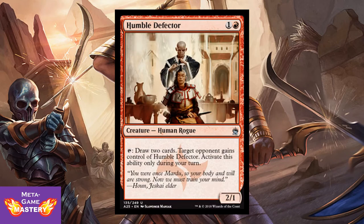And Humble Defector — this is a tricky card, but it's actually really powerful in Rakdos builds. It's 2 CMC, 1 colorless and red, for a 2/1 Human Rogue. You can tap it to draw two cards, and target opponent gains control of Humble Defector — activate only during your turn. But you can actually sacrifice it in response to that trigger going on the stack, which prevents your opponent from getting access to him. Or you could bounce him back to your hand, flicker him — he's got combos all over the place. So he's recurring card draw for your red decks. Always valuable.